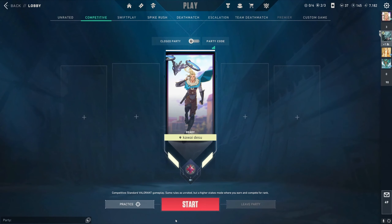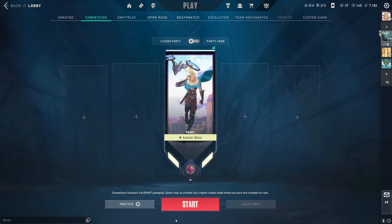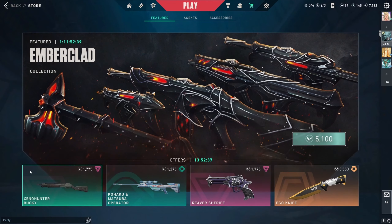Hello guys, welcome back to our channel at Meeple Gaming. Today in this video we'll see how to buy skins in Valorant. What you're going to do is first head towards the store right here, and in this place you can buy skins available to you.